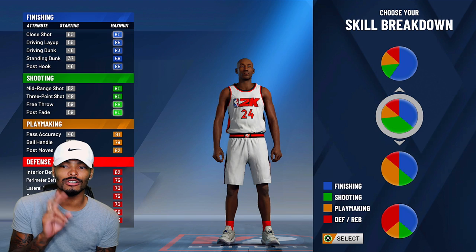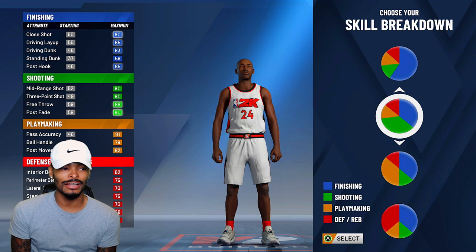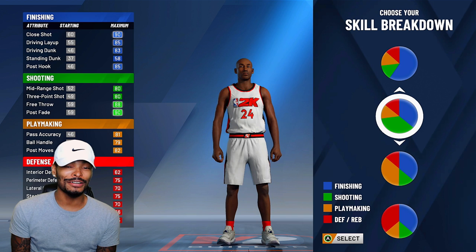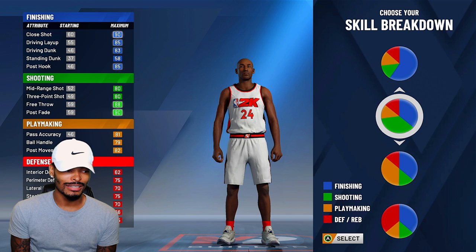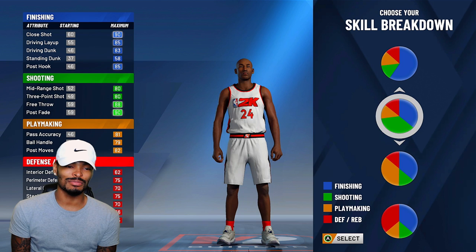We gotta go with skill breakdown pie chart two. If you look at it: driving layup, driving dunk — I think 82 may be the driving dunk overall for contact dunks this year, I'm hoping it's 82. He's got a mid-range shot and three-point shot of 80, post fade of 90 — that's big for Kobe. Ball handling is 79, which is pretty solid. Kobe was a tier-two dribbler, so 79 is about right if 86 is tier three.